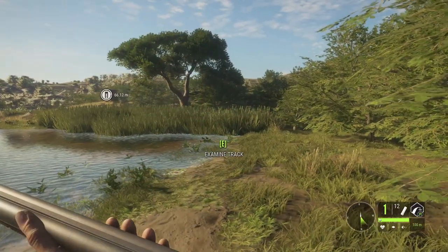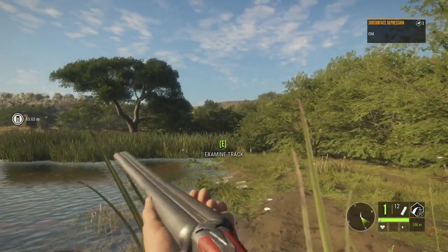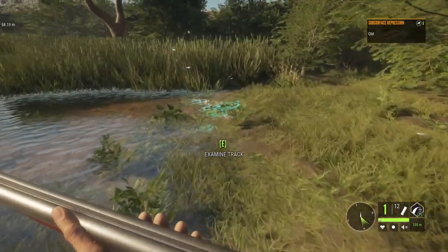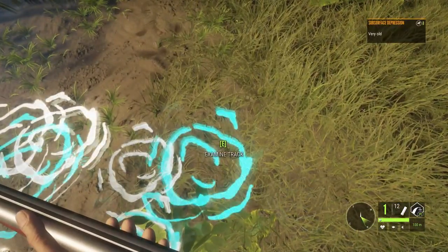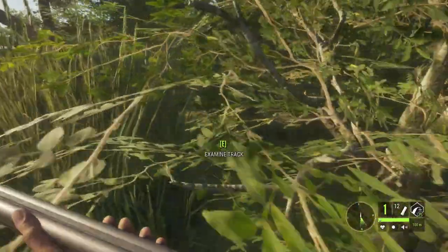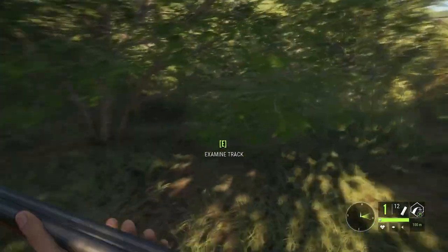I come back to the same place to track the other animal. I hear some sound — they're running towards me, definitely they are. These are old tracks. First time I'm encountering this type of situation in this game where you cannot get direction from the tracks. I need to remember or guess where the animal has moved or gone — that's how I can lead to the body of the other Jamba.